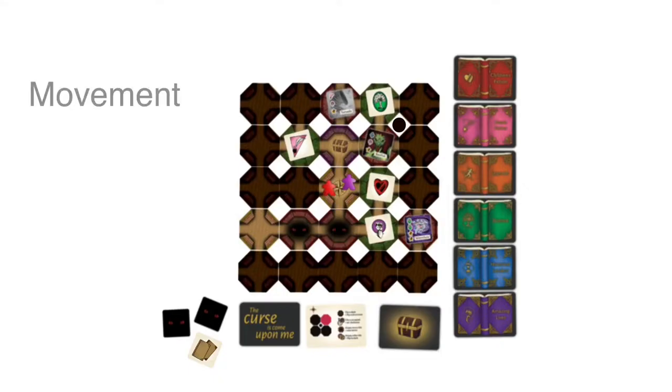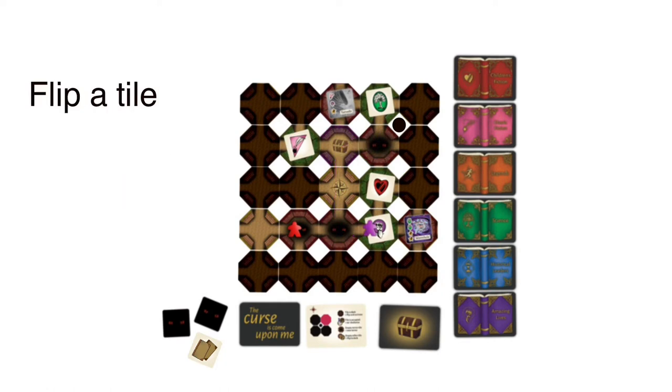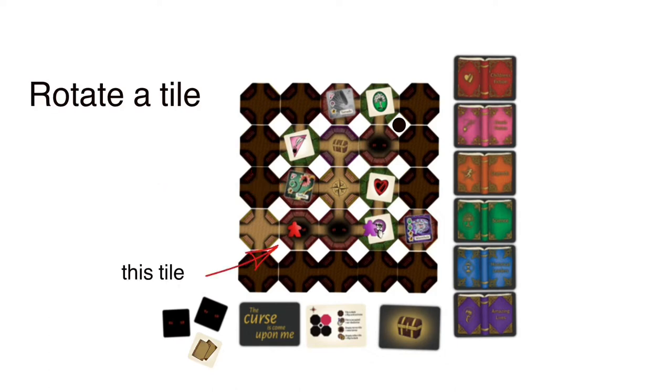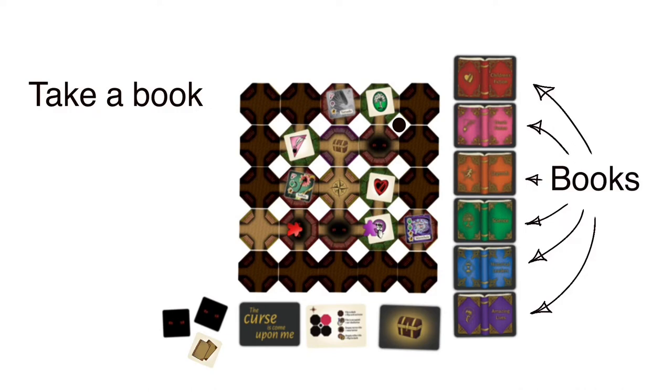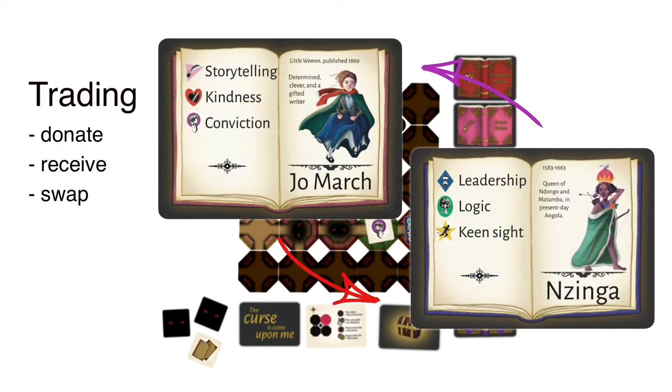You can take up to three actions on your turn. The standard actions include movement — including a basic move, move and capture, or move and reshelve — flipping a tile from its dark side to its lit side, rotating a lit tile to change the pathway, taking a book card from any of the category stacks in the library, or donating, receiving, or swapping cards with another player on the same space.